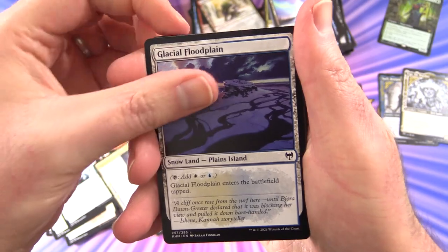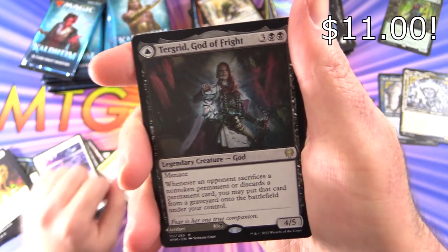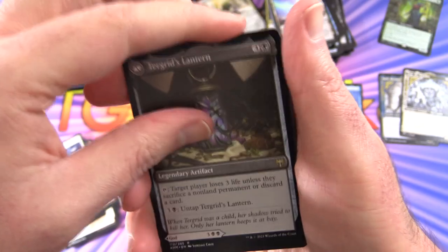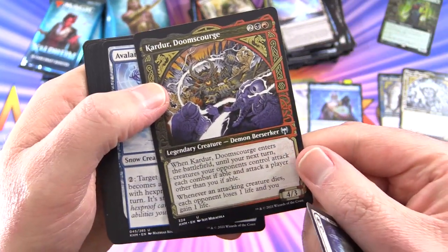We've got the Treasure Token, Glacial Floodplain foil, Runed Ashore, and Turgrid God of Fright — with Turgrid's Lantern on the other side. Valkyrie Carter, Doom Scourge. So three showcases now.